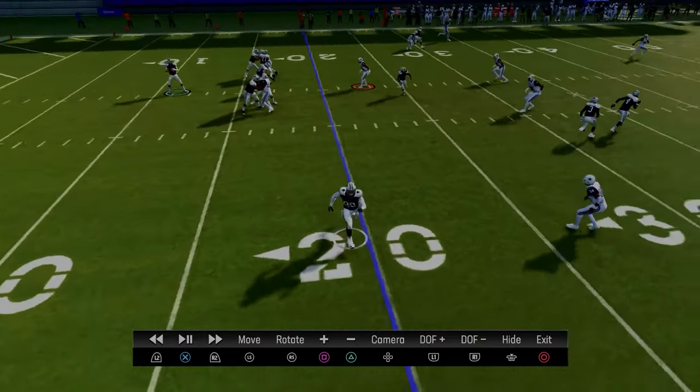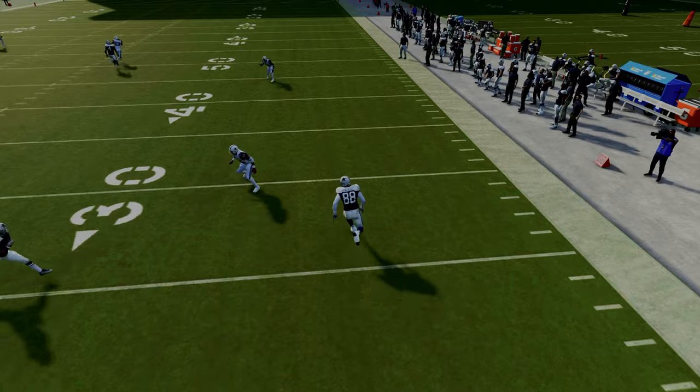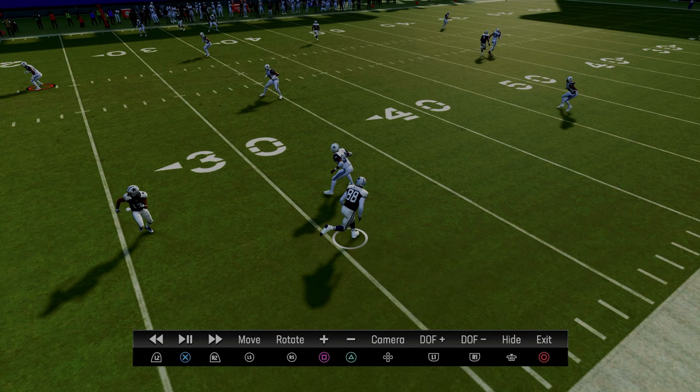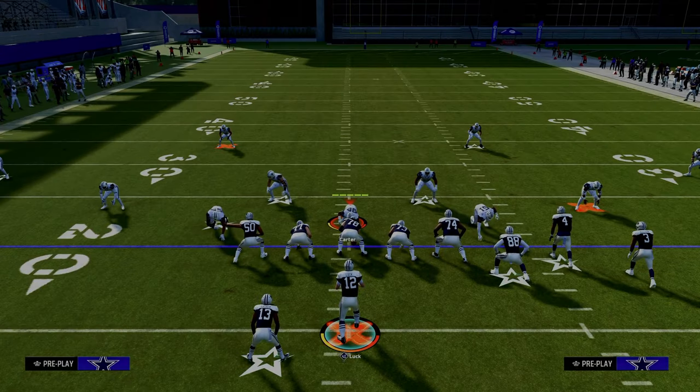The cool part about the tight end route is it's not just a flat route — it wheels upfield. It actually serves to attack zone in a soft spot, and we'll show that in the next play.